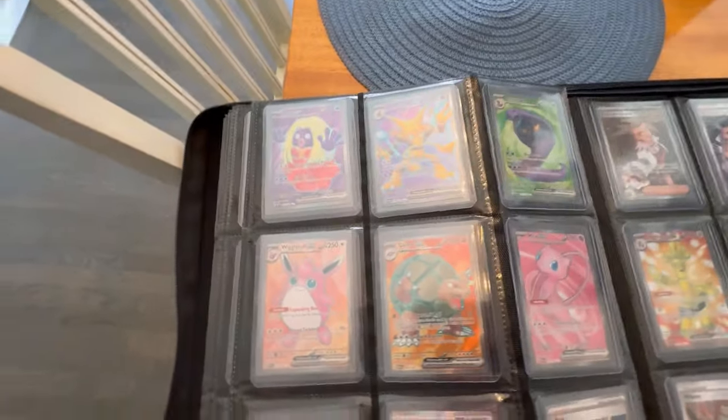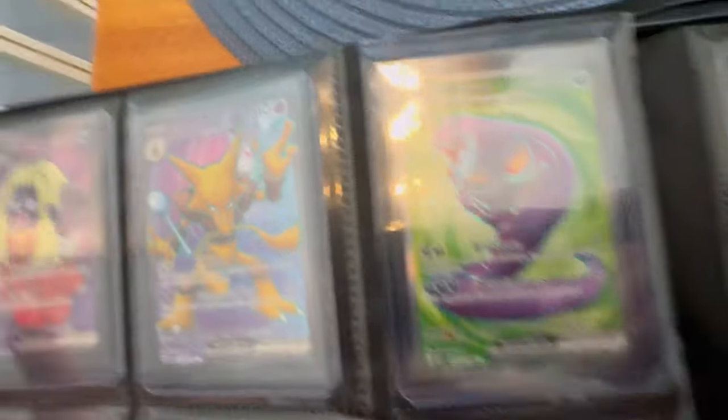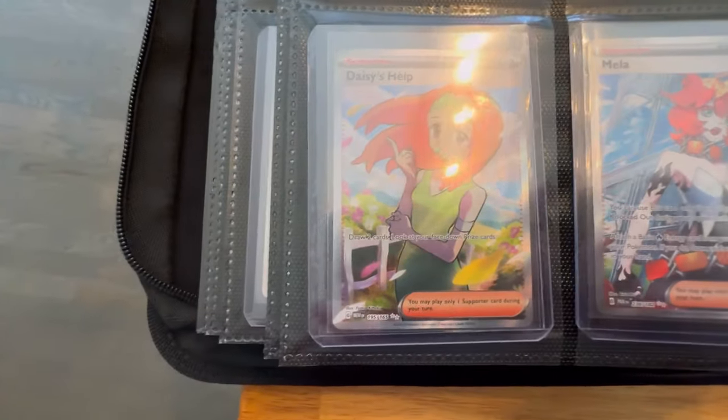And then here we got some sick ones — we get some 151 Full Arts. We got a Jynx, we get Alakazam, we get Arbok — I actually really like this Arbok, really cool. We get the Wigglytuff, the Golem, and the Mew — Mew is obviously a high point. And then we got Daisy's Help.